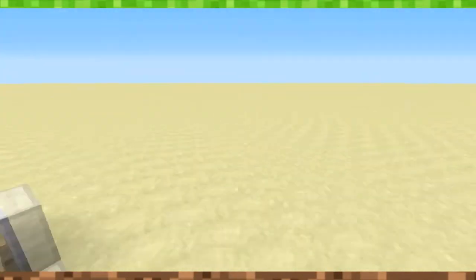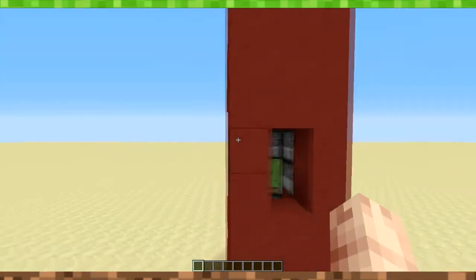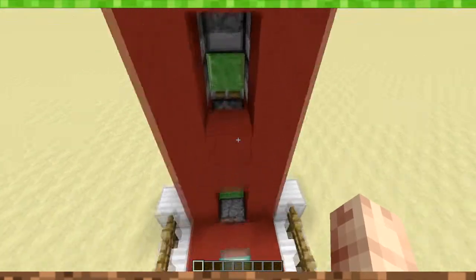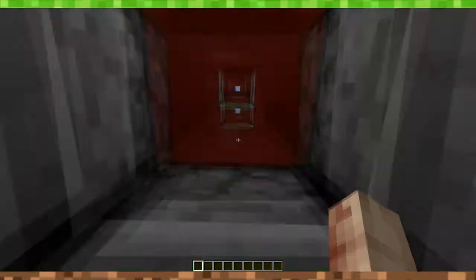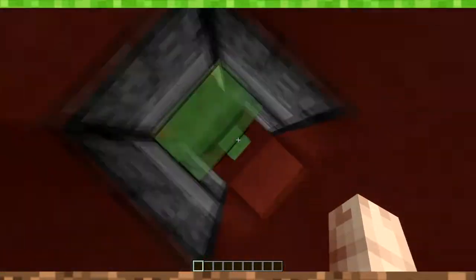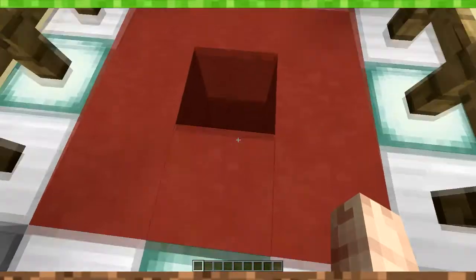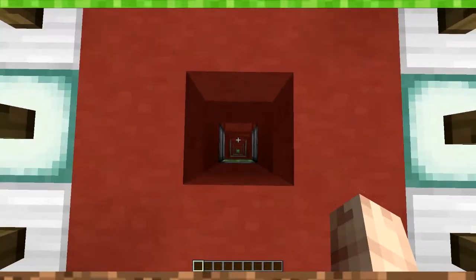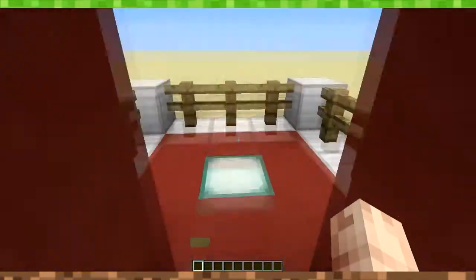You probably realized from the introduction that the creation is actually a slime block elevator and it goes quite fast. So if we take a look, we're gonna go in, press the button — we're going up pretty fast, not really a delay and we're up here in 7 seconds. We go 60 layers up, so that is pretty fast. And getting down, just falling, holding space and we are free.